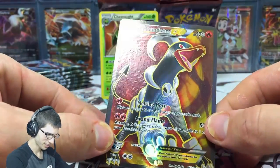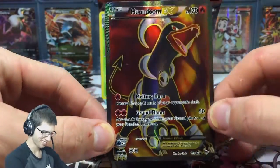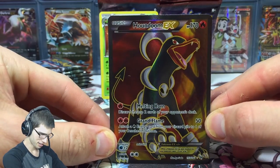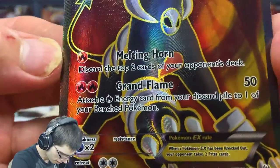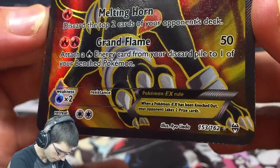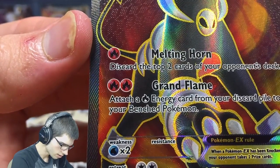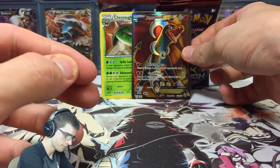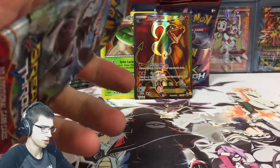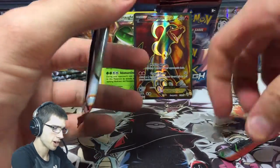This is sweet — I'm already pulling more full arts than I did in Ancient Origins. Awesome looking art! Houndoom has Melting Horn and Grand Flame — it's number 153 out of 162. Melting Horn discards the top two cards of your opponent's deck. That's not bad, just keep using that until their deck is ruined. A bit dirty way to play Houndoom — you sneaky thing!